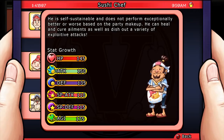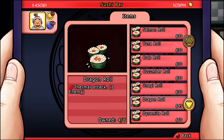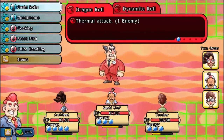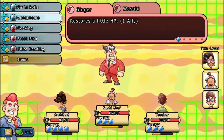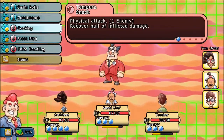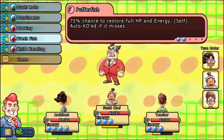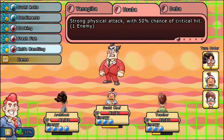This citizen is the Sushi Chef. He is self-sustainable and does not perform exceptionally better or worse based on party makeup. He can heal, cure ailments, and dish out a variety of exploitative attacks. His special talent is that he works at the sushi shop, and the more talent XP you have, the better items he can sell you. In combat, he has fire attacks that deal a lot of damage. He can also gain energy from healing and removing status ailments. A lot of his power comes from his ability to attack, heal himself, and attack while healing himself. If you're in a party with people that can increase his abilities, like the architect or the teacher, it can make his knife handling skills even more powerful.